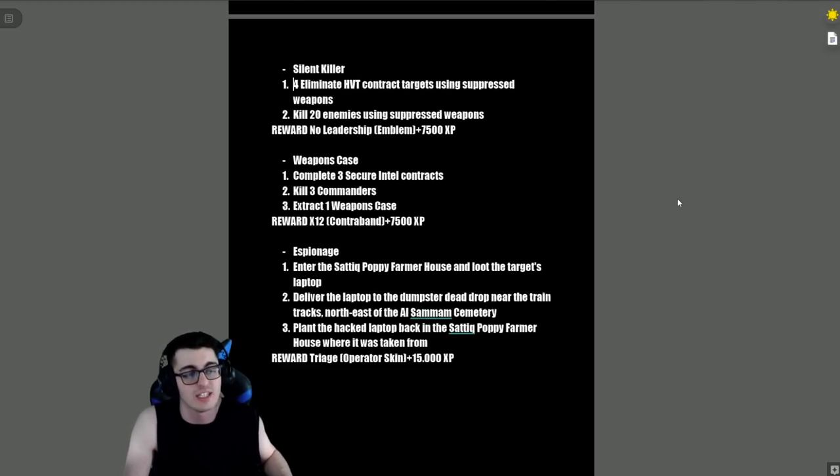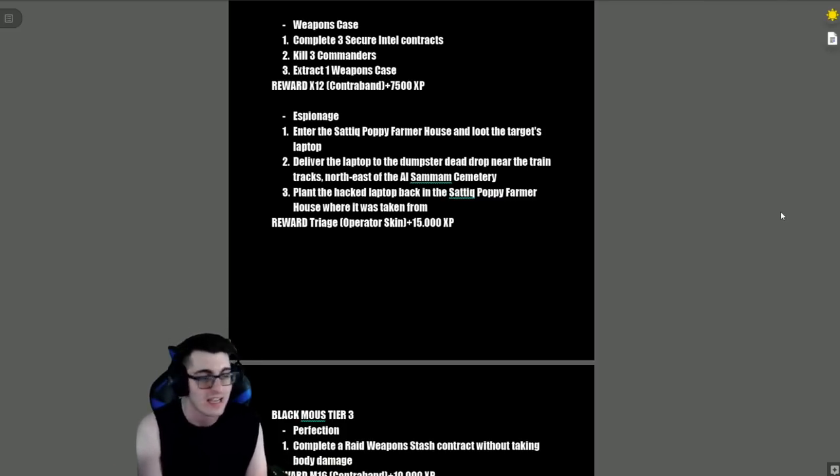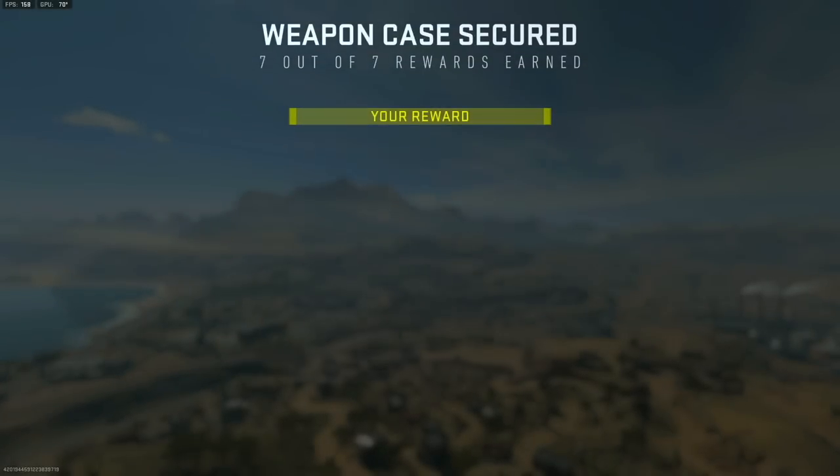'Silent Killer' — eliminate four HVT contract targets using suppressed weapons, then kill 20 enemies with suppressed weapons. Reward is the No Leadership Emblem and 7,500 XP. 'Weapon Case' — complete three Secure Intel contracts, kill three commanders, then extract one weapons case. Reward is the X12 contraband and 7,500 XP — same weapons case from the quest covering all seven rewards for extracting seven weapon cases to unlock a chemist skin and blueprint.